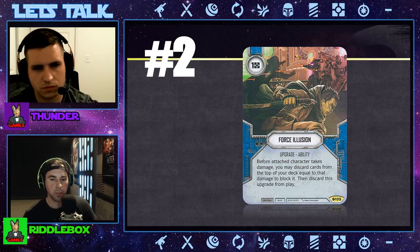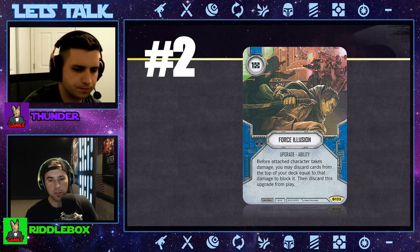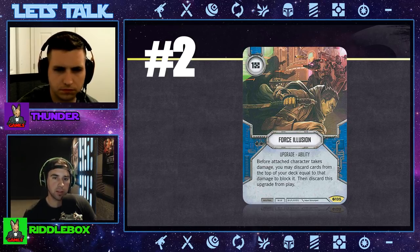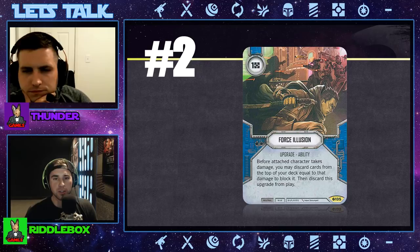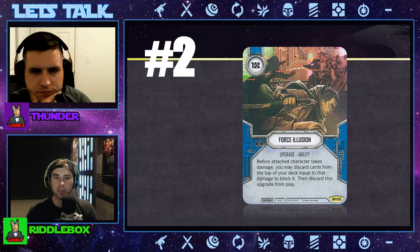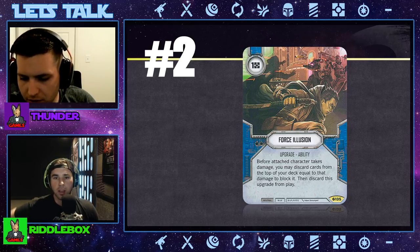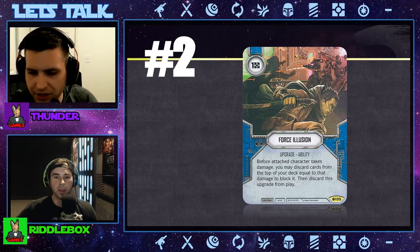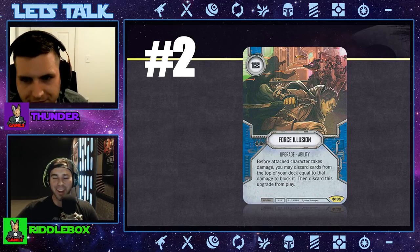We also have things that give us unblockable damage, which is well balanced. The artwork on this card — I just realized the mob of bounty hunters in the background are shooting at the shadow. I never noticed that before — there's a shadow sneaking by in the background. That's really cool. Anyway, the number one spot.